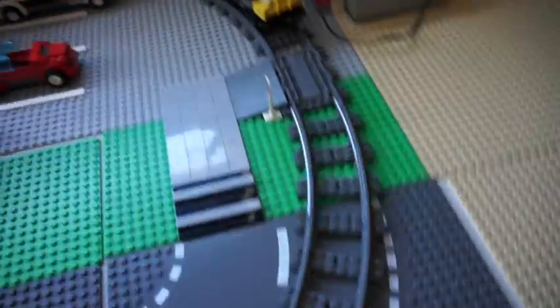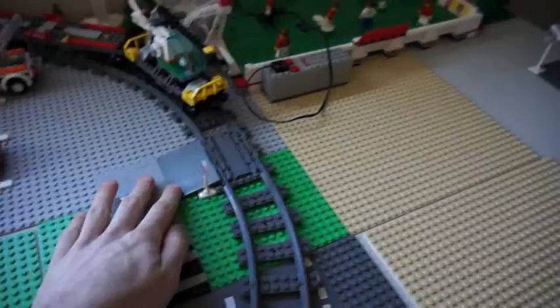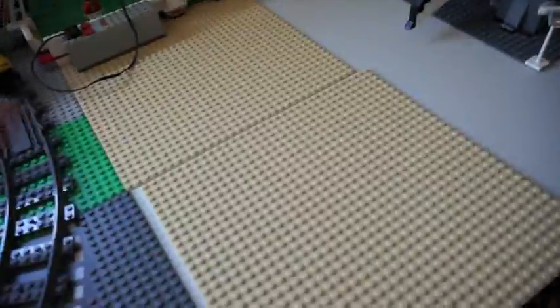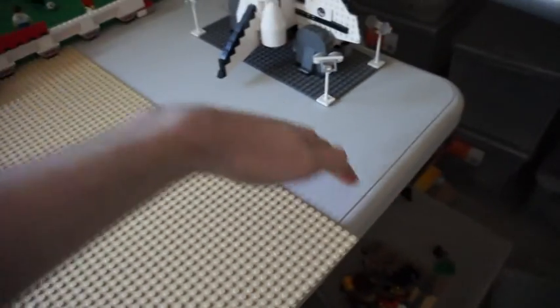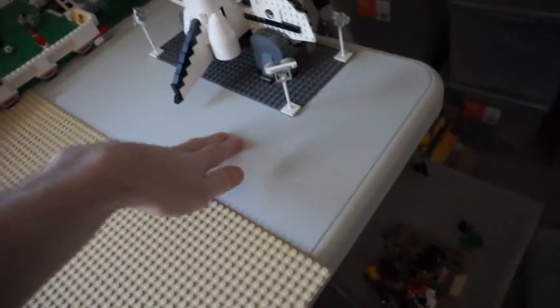I started working on a crossing here to get to the beach. There's a space shuttle at the end, a soccer field there, and the beach here. I still need to get blue base plates to add water here.